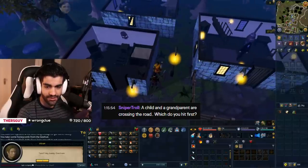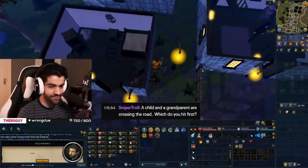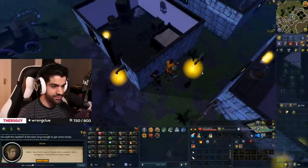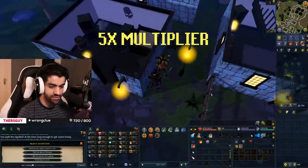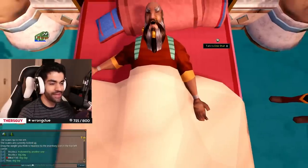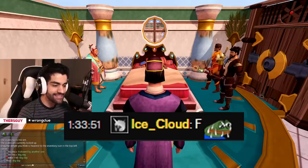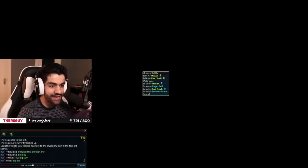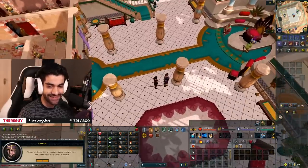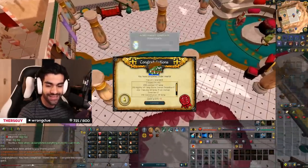Chat throws out a dark joke about a child and grandparent crossing the road. Someone uses an emote at a very inappropriate moment when an NPC dies in-game. That is genuinely the least appropriate time to use that emote.